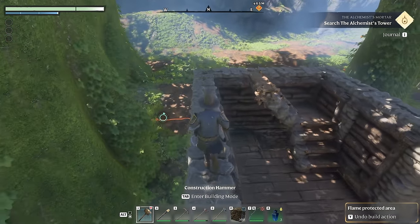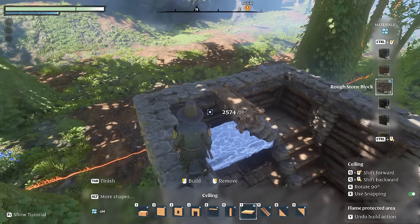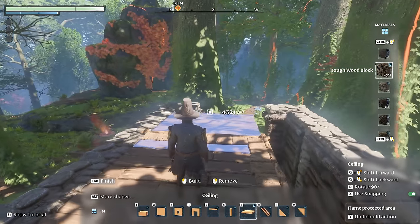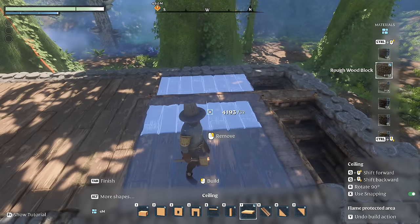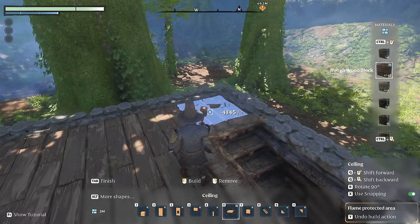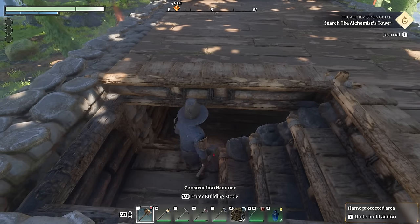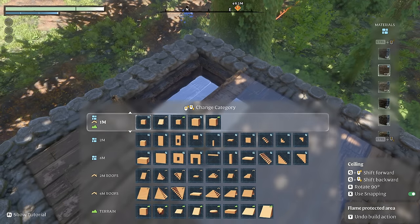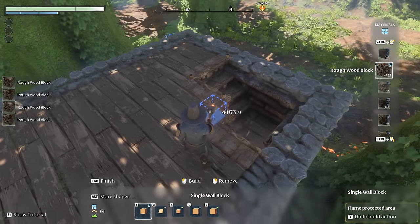With the walls completed and space left for the fireplace and chimney, I'm going to get a second floor down. Going back into tab, I'll scroll to the four meter ceiling piece out of rough cut wood and put a second floor almost over the whole build, stopping at the chimney section. Then using two meter pieces to fill in the rest. To make sure I can still get down the stairs, I'll destroy out a four by four opening and now we have no trouble getting down to the cellar.